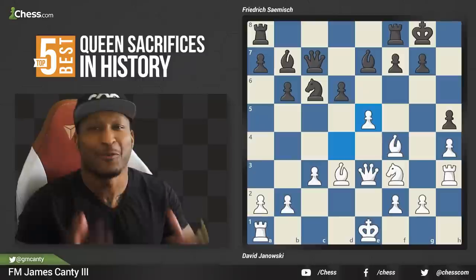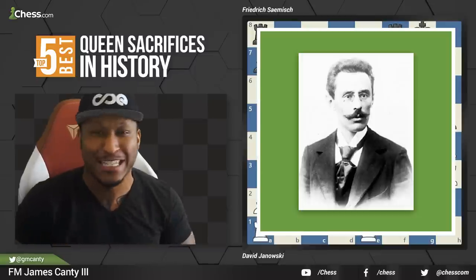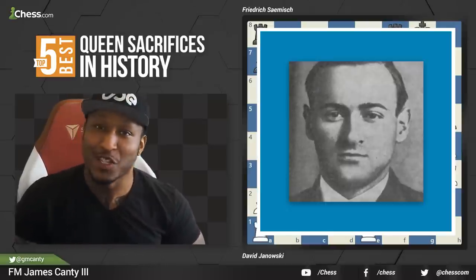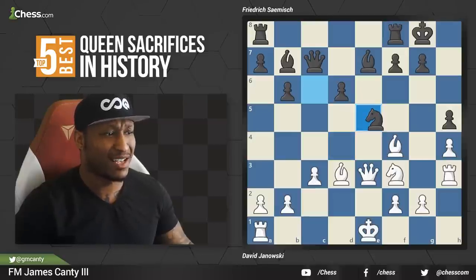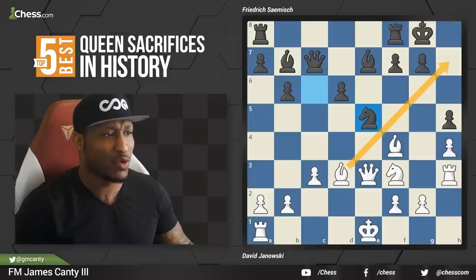Here we are with number three. This is David Janowski — you know him from the Janowski Queen's Gambit Declined and Janowski variations — versus Frederick Samus from the Samus King's Indian and Samus variations, from 1925. It's black to move. Knight takes e5 happens from Frederick Samus. This came from a Torre attack — the rook was lifted up to h3, the king's in the center, and there's an attack with the bishops. Believe it or not, it's an equal position.